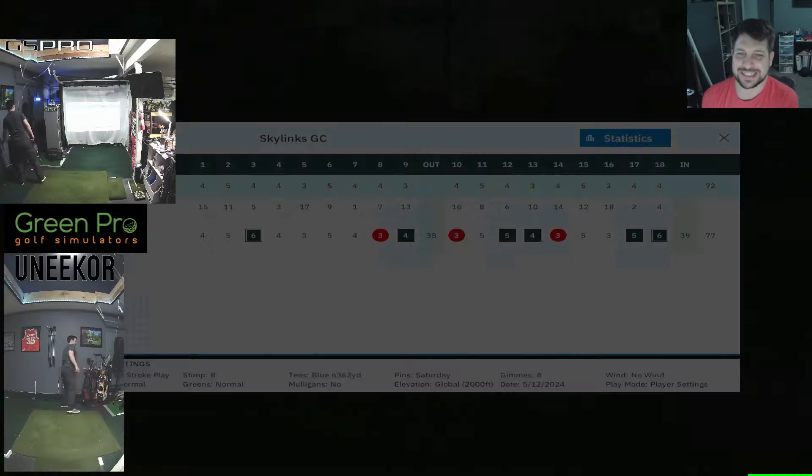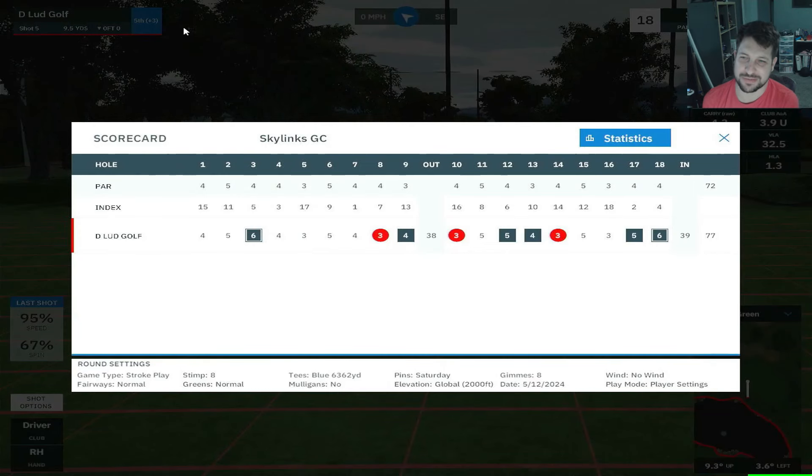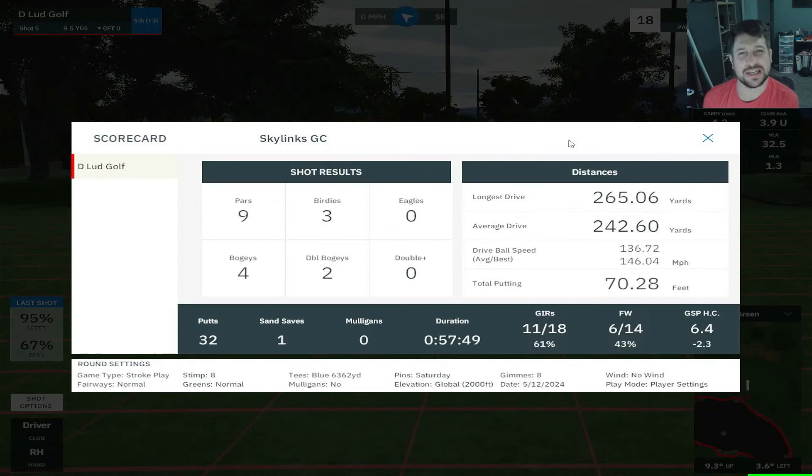Let's take a look at some stats. We got a 77 — we were plus 5. Two double bogeys killed us. 11 greens in regulation though — we'll take that any day. 32 putts, too many. Blue tees, 6,400 yards. Saturday pins. We will see you next time. Peace.